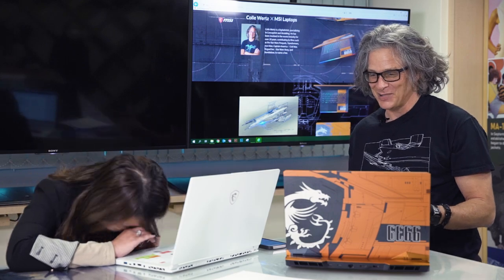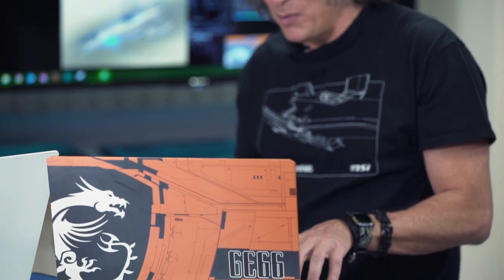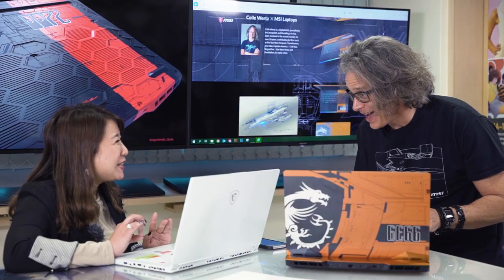Industrial design stuff does tend to look really good in orange — it just does. So this is like my first little industrial design project and I thought, I'm just going to try orange and see what they think. I figured there was no way MSI would go with orange because their color is red. I did a red one — I think it's on the screen behind us — and Neil said, 'No no no, go back to the orange.' I was like, 'Are you serious? You're actually going to let orange fly?' And he said yes.